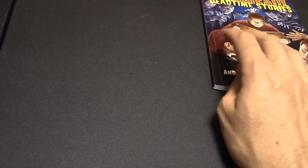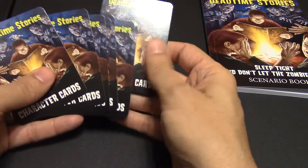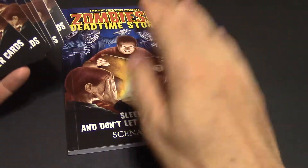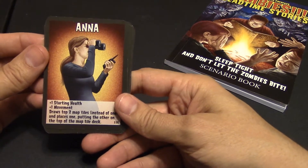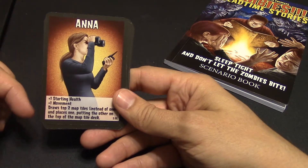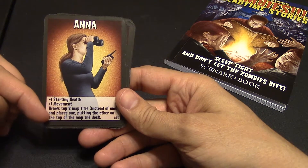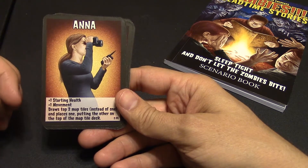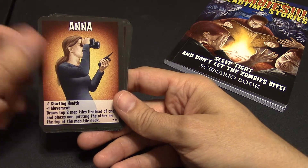What else are you getting? You're also going to get some character cards for the characters you'll play during the campaign phase. First off, you have Anna. She has one starting health, one movement, and draws the top two map tiles instead of one — she places one and puts the other back on top, so she gets to choose which direction she goes, hence the binoculars.